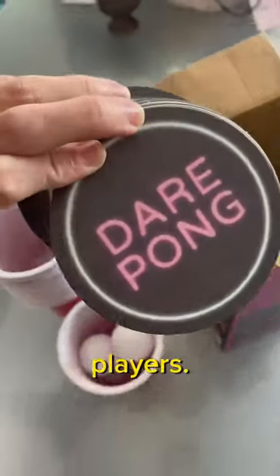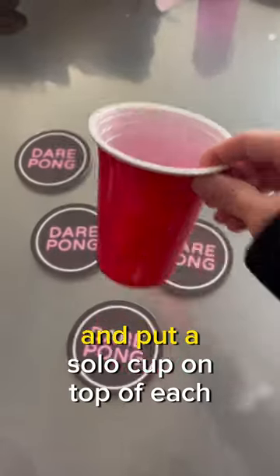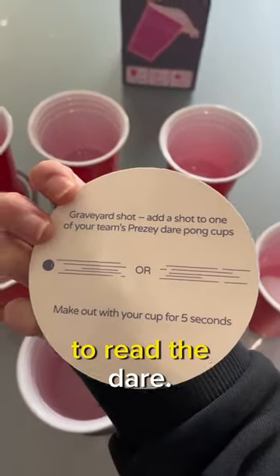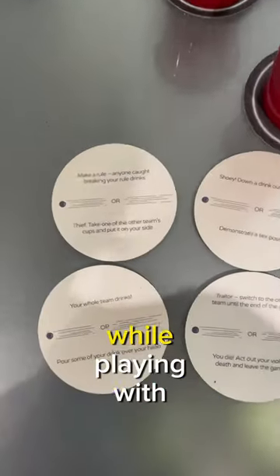It can be played with 2 or more players. Simply place either 6 or 10 coasters face down on each side of the table, and put a solo cup on top of each coaster. Then, just drink from your team's dare pong cup when a ball lands in it, and pick up the coaster underneath to read the dare. There are lots of different coasters you can use, so you can always change them while playing with friends.